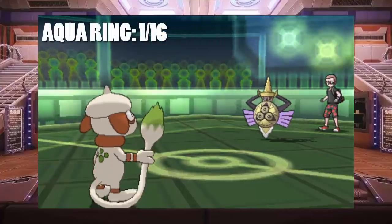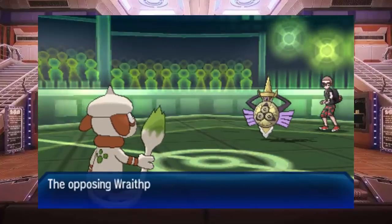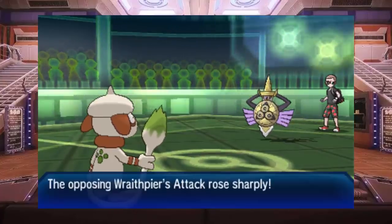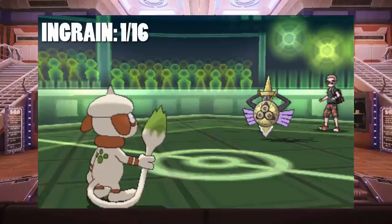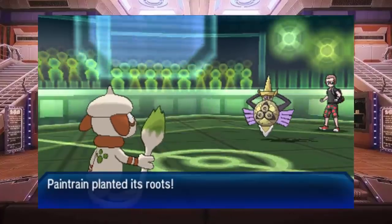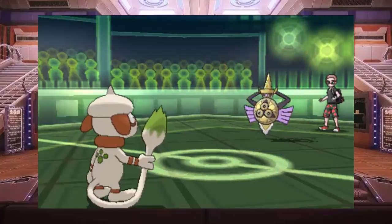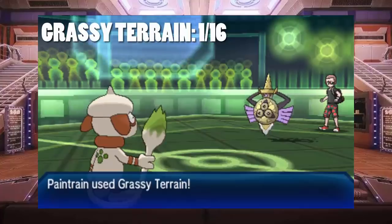First off, Smiggle is going to use Aqua Ring, which allows it to heal 1/16th of its health at the end of each turn. It's a setup move that lasts indefinitely — every turn it gets that 1/16th HP recovery from Aqua Ring. We're then going to use Ingrain, which basically has the same effect as Aqua Ring, but it also plants your roots so you can't be roared or whirlwinded out. Again, it's a 1/16th HP recovery, and stacked with Aqua Ring, which is great for this experiment.